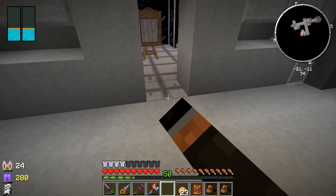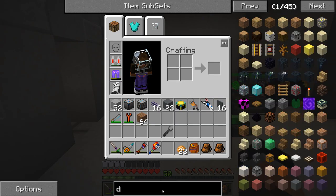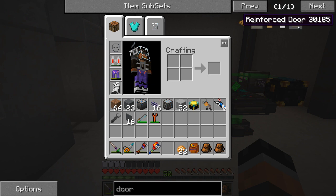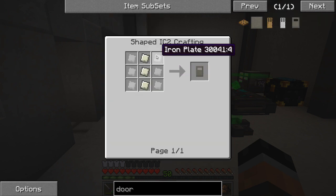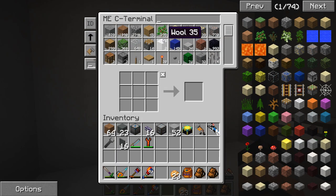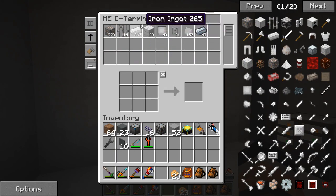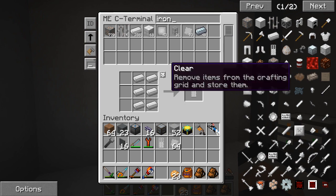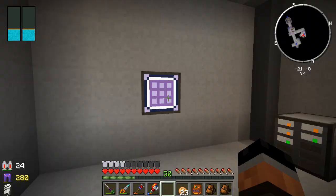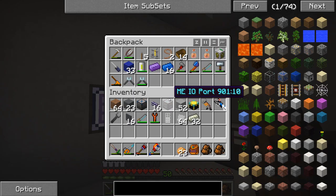Another thing I want to make is a door for here as well. Let's see what kind of doors we have. We don't have a lot to choose from - we've got the iron door and then the reinforced door, which I believe is from Industrial Craft, made with iron plates and lead plate. We'll make both and see which one we like. Let's make a regular iron door, then we need the iron plates and some lead. We need a hammer - yep, right there.